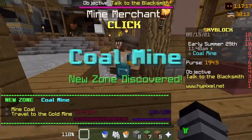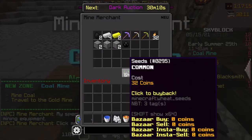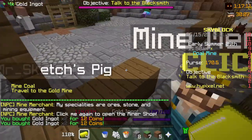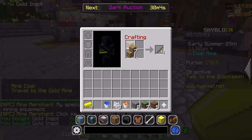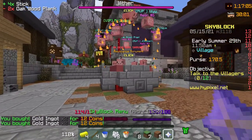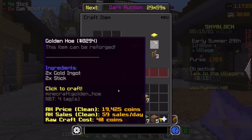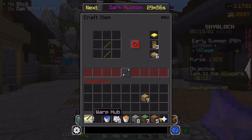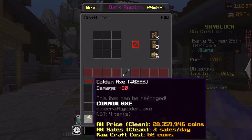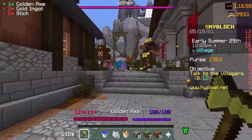You want to come straight to the mine merchant and buy a bunch of gold. Use the wood, and then you have access to this. Just make an axe.